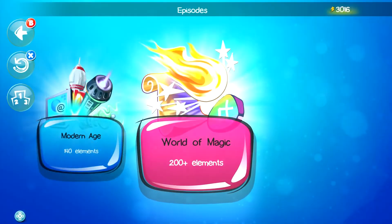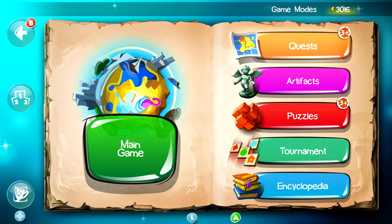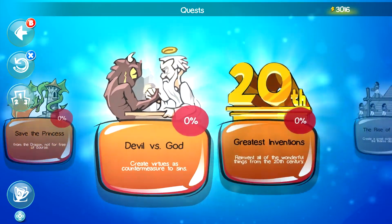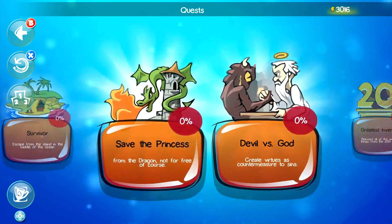Now we have to access the quests. Go back to the main menu again and you can see Quests right at the top. Some of them we don't actually have to complete — just complete the ones that I've listed and that should give you the 1000G.